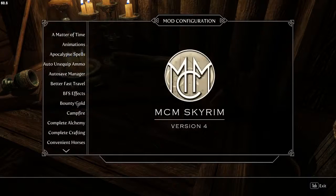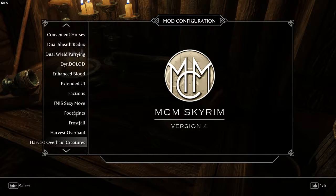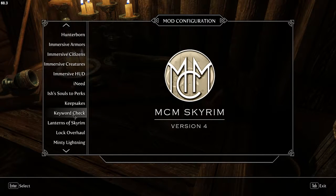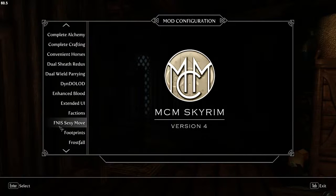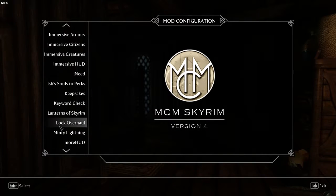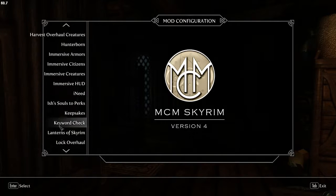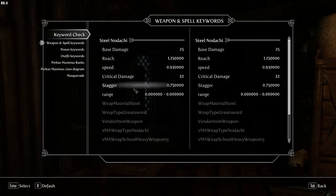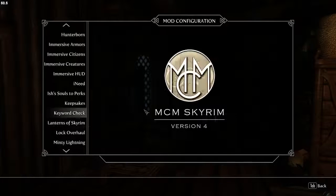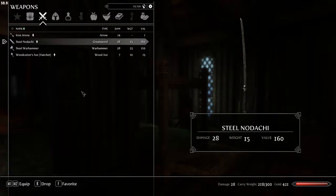It's not letting me scroll. Alright, keyword check — now it's letting me scroll. Let's check the keyword on the Steel Nodachi. It's classified as a Greatsword heavy weapon. So the Nodachi is probably better to hang onto than the steel warhammer. First of all it's a Nodachi so it looks awesome, and second of all it weighs 10 pounds less.